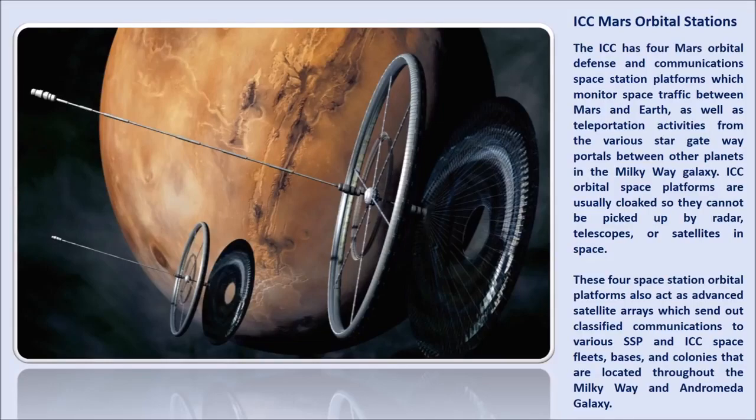These four space station orbital platforms also act as advanced satellite arrays, which send out classified communications to various SSP and ICC space fleets, bases, and colonies that are located throughout the Milky Way and Andromeda Galaxy.